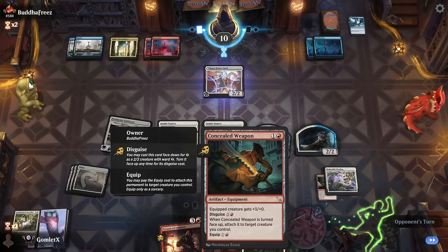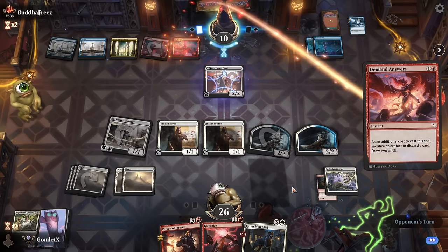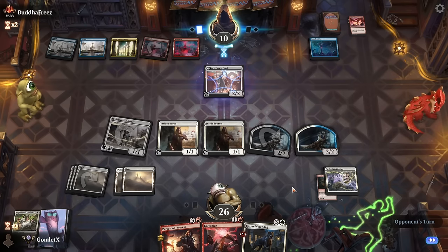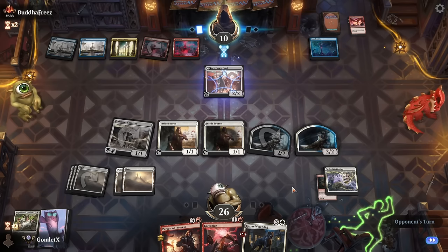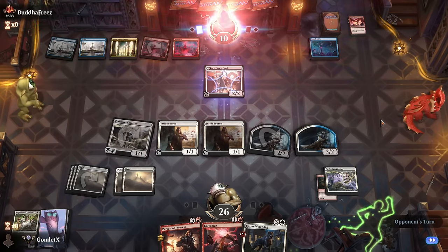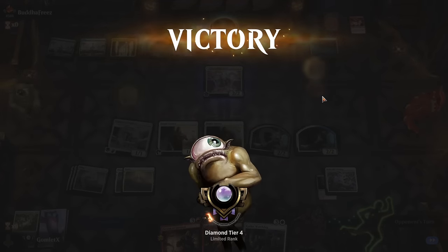Their disguised card was Concealed Weapon. They are demanding some answers from their deck — where's the board wipe? Not there apparently, and we will start things off one and oh heading into game two.